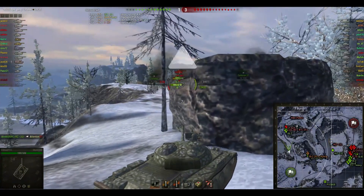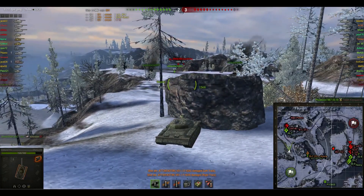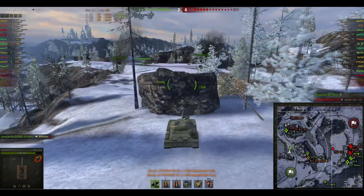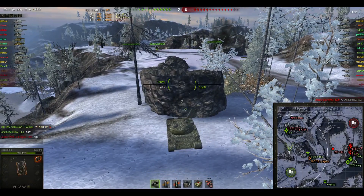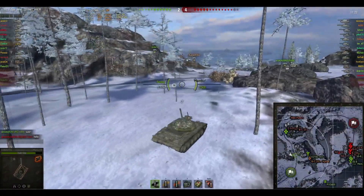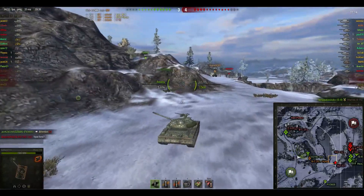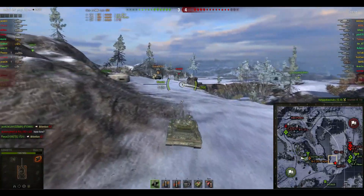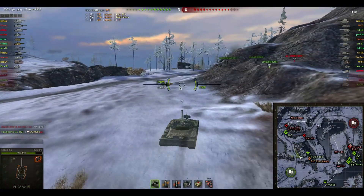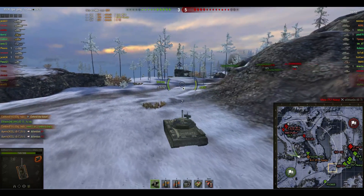Coldius is over here defending the western flank, putting some good shots in. He's actually spotted right now with lots of mediums over here — this is the area where mediums stall it out. If you lose this flank, the mediums will rush around, try to take your base and flank your heavies. The Lorraine 40-ton takes a shot from Coldius, but there are a lot of tanks over there. He's side-scraping around this rock — a very good spot to hold, with about 250 meters of open space in front. The problem is all he has are him and an IS-7, and there is a WZ-131 trying to flank around.